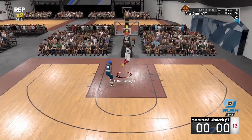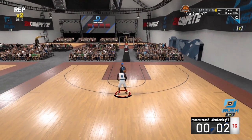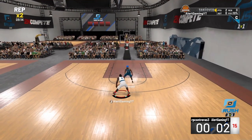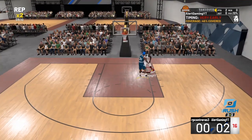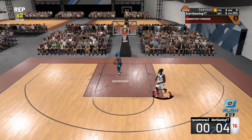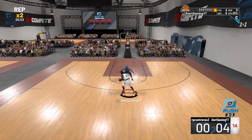Game one — we noticed that we have the size advantage, so I take it to the rack and get that nice one-handed slam dunk. I've been telling you my sharpshooter can actually finish, so I'm gonna be utilizing that to get to the inside. I can actually do this — slashing team. Defending and shooting both matter here.